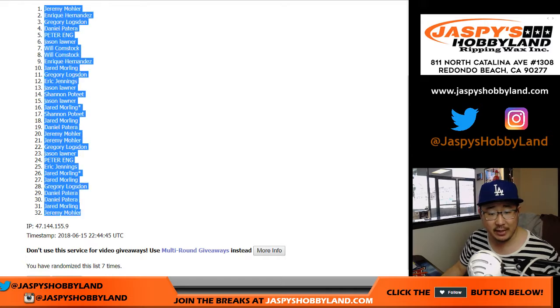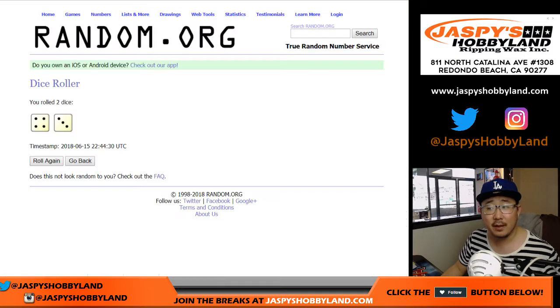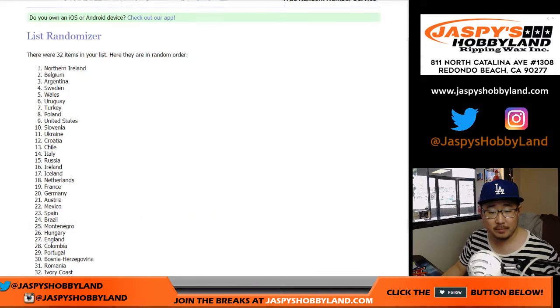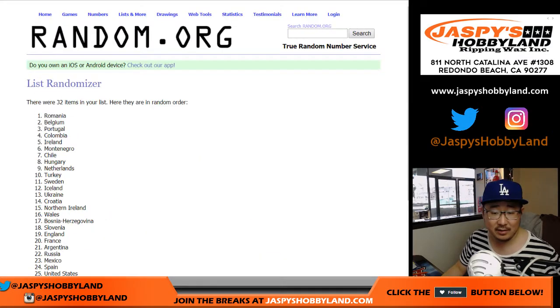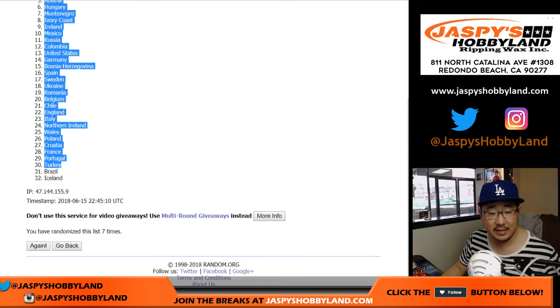After seven times, Jeremy 33 is down to Jeremy 33 in the 32 spot. And then four and a three, seven times — one for the countries. After seven times, we have Netherlands down to Iceland.